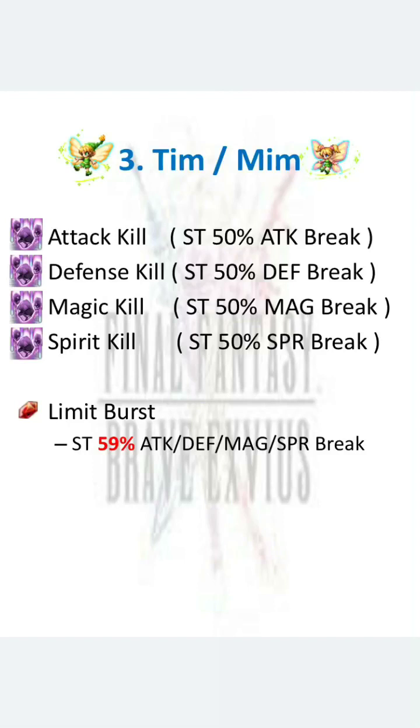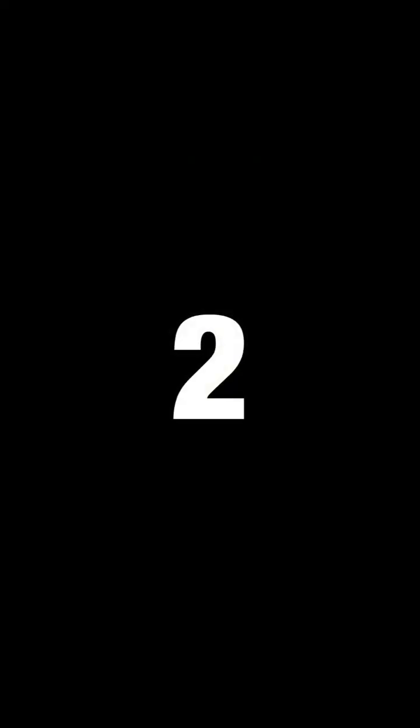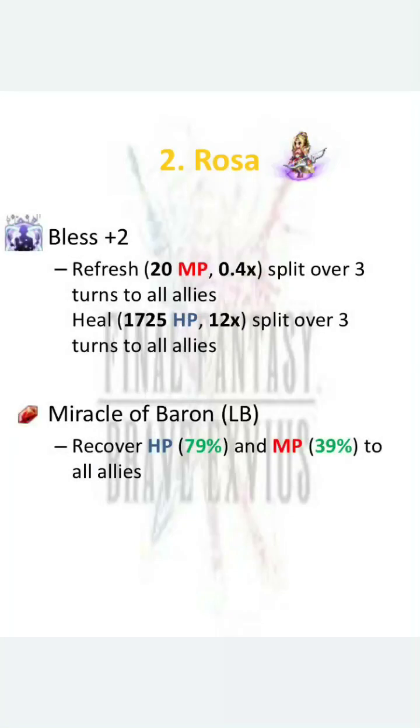They're definitely going to lose their position when the 7 star era comes in. At number 2, I have Rosa as the first runner-up. She's actually the only unit that can still have a place even in the 7 star meta. But right now, pre-7 star meta, she only takes 2nd place. What makes her good is the fact that she has a skill to recover both HP and MP — Enhance Blast plus 2.